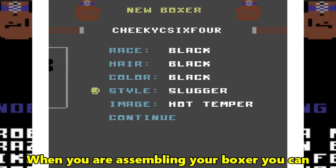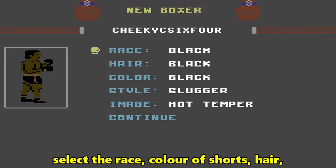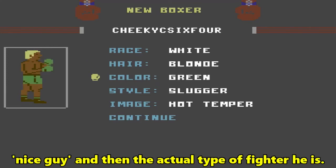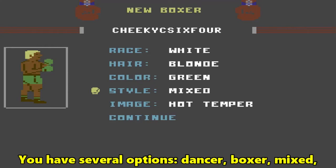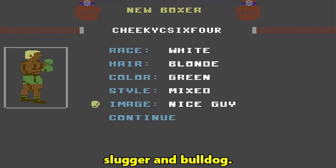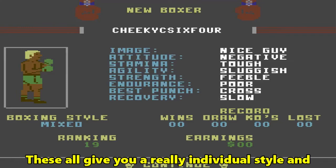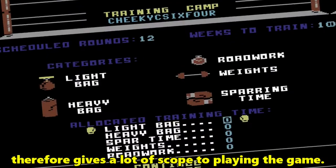When you are assembling your boxer, you can select the race, colour of shorts, hair, personality — ranging from loudmouth to nice guy — and then the actual type of fighter he is. You have several options: dancer, boxer, mixed, slugger, and bulldog. These all give you a really individual style, and therefore give a lot of scope to playing the game.